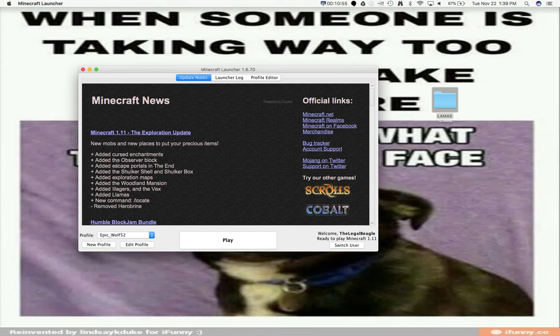So I'll do that in another video. Okay, so this is what they added: cursed enchantments, the observer block, escape portals in the end — I don't know what that is — added the shulker shell and the shulker box — don't know what that means either — exploration maps you can trade with certain villagers, the woodland mansion is what I showed you, illagers and the vex, yeah that's what was in the mansion before I killed them all with wither. Also llamas — super cute — I still can't figure out how to ride them, if you want to tell me then tell me in the comments below. And then the locate is how I located the mansion, and you saw that too. Thanks for watching, please watch my videos some more, and don't forget to leave a like down below. Bye.